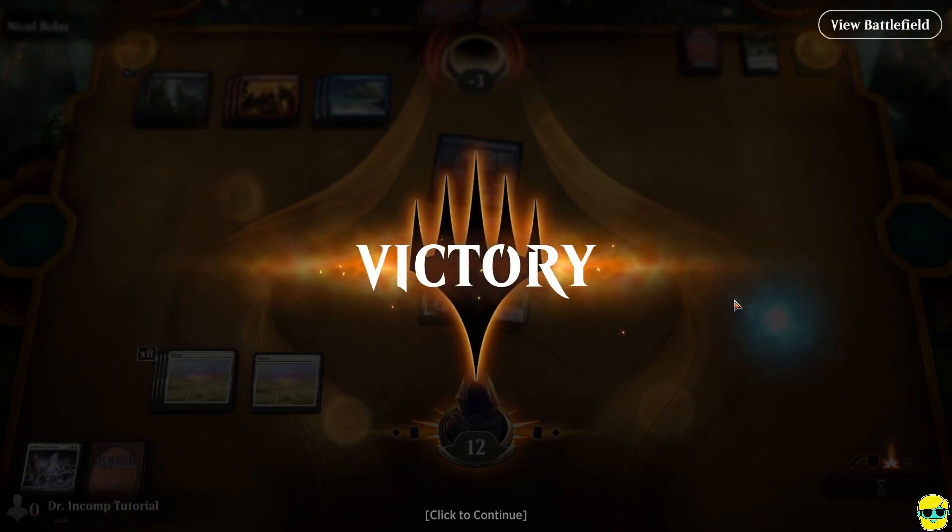Just one small note: when you drew that final land, if you wanted to — because you had so many lands — as a strategic play, you could keep the land in your hand and not play it until the end of your turn, just to make your opponent afraid that you have some kind of spell or effect — to kind of fake them out, to change what they're going to do somewhat.